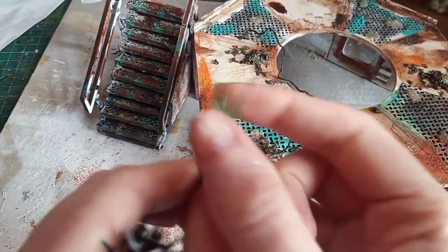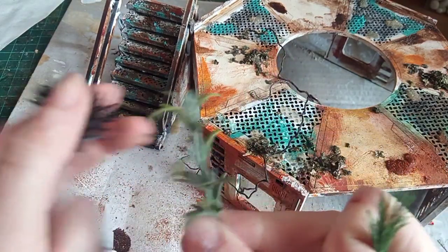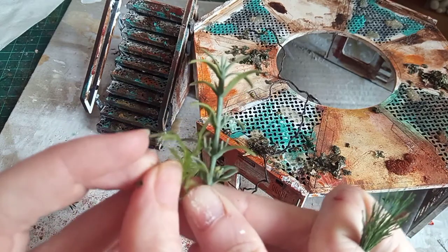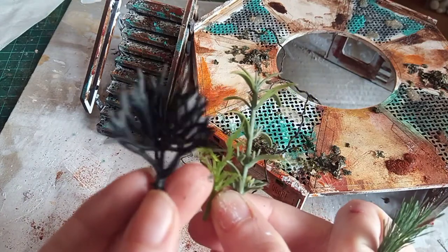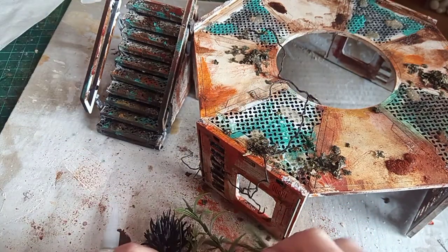I'm now just adding some plants. You can get some plants you would use in a fish tank or aquarium and cut them up as well if you wanted to. Different companies sell these types of bits — like Green Stuff World or model railway sets — which do sell a lot of interesting different bits and pieces.